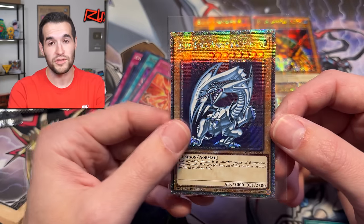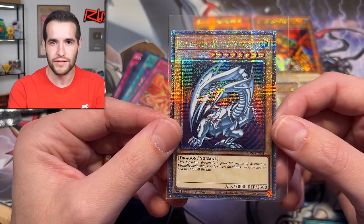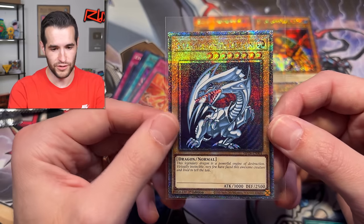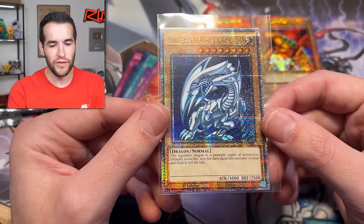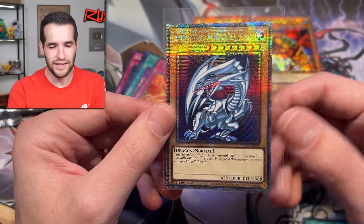There are still a lot of error cards to pull - still need to pull DMG - but this is probably the crown jewel of the entire set, especially if you take out misprints and just do regular cards. That is a card that everybody's going to want. It doesn't matter if you're a collector or a player - this is just classic. It's nostalgia. It's amazing. QCR Blue-Eyes White Dragon.